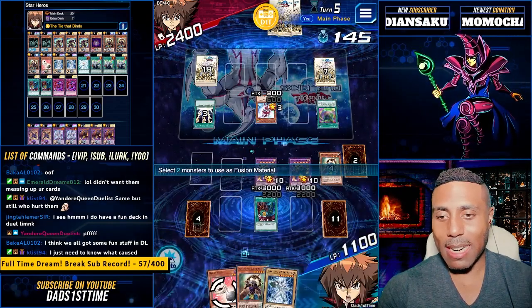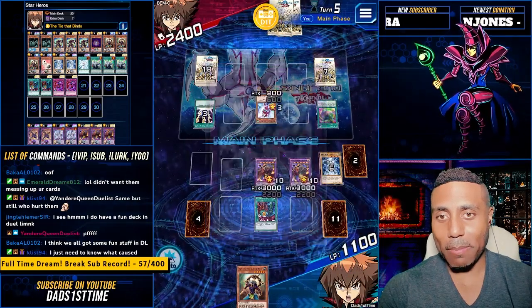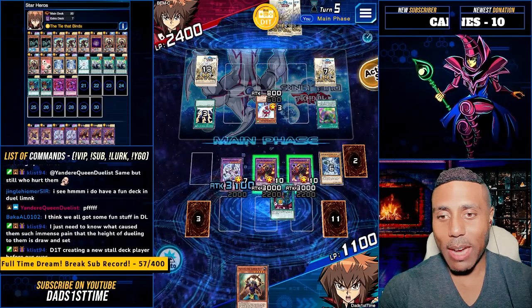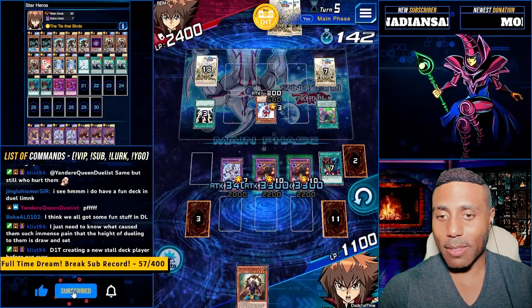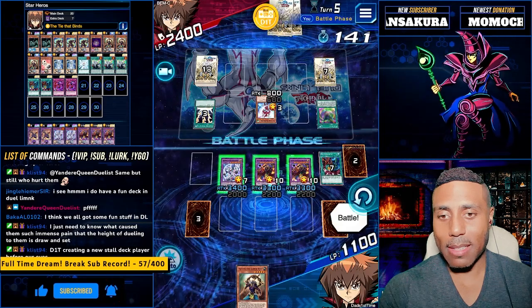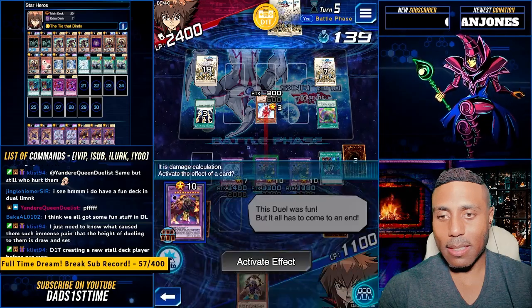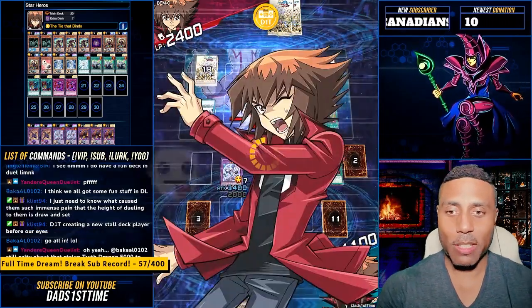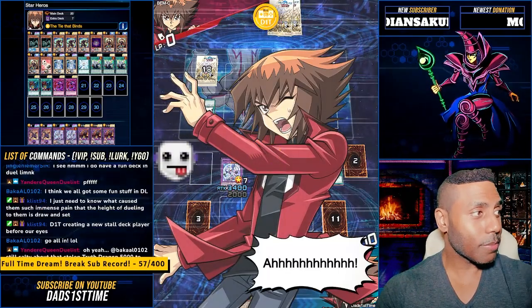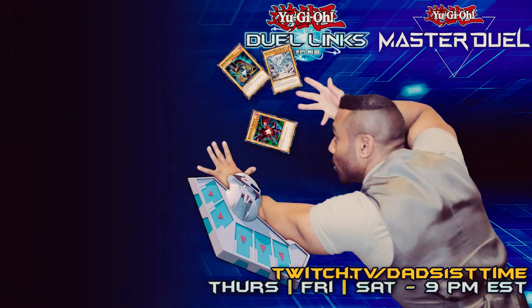Send the bacon. Send the Elemental Hero Neos. Just quit, bro. There's nothing you can do right now. I'll give it my best. Tie that Vines. Tee that Beans. Activate. Zero him out. 3,300 to his face. That's how you do it.